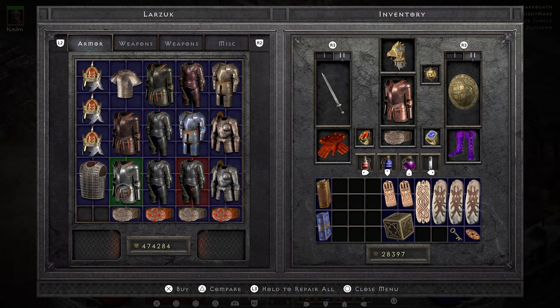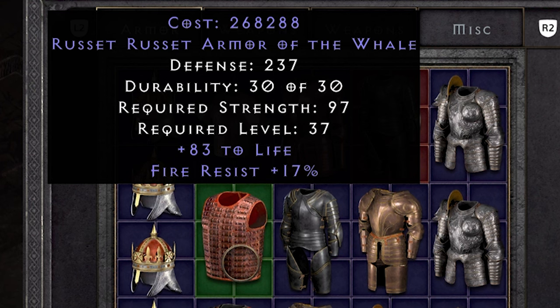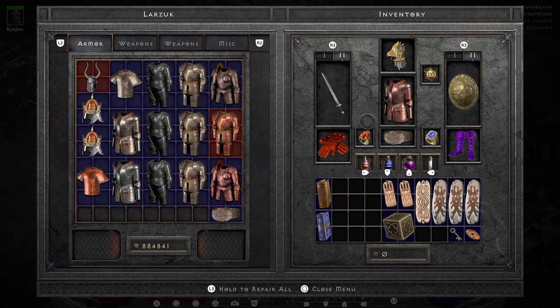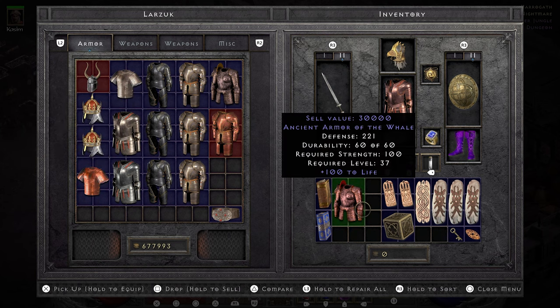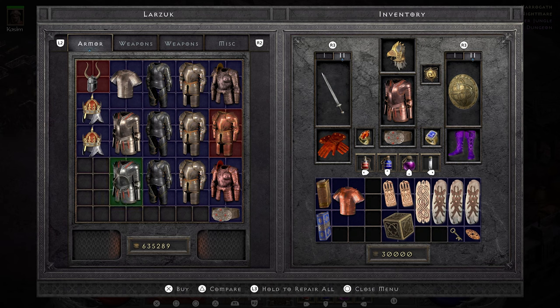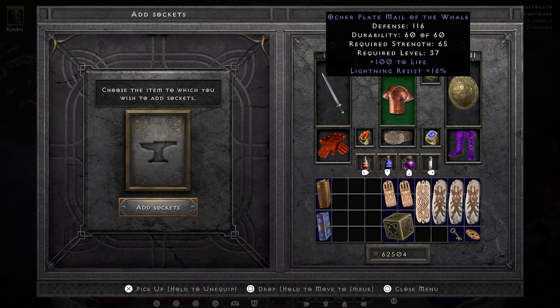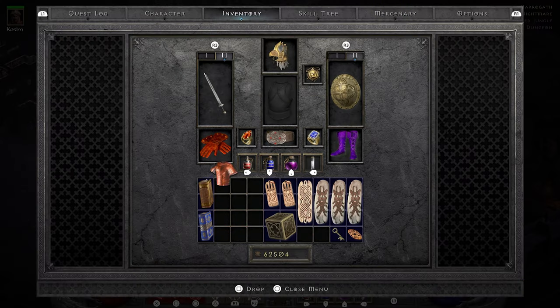During the shopping I also search for a belt. Belts can roll with sockets so I only need to look for the 'of the Whale' mod, and I end up finding one with a bit of cold resist to complement the life. A Russet Armor of the Whale made me laugh — I went ahead and wasted a pile of gold on an Ancient Armor of the Whale, because seconds later I noticed an Ogre Plate of the Whale as well: 100 life and 16 lightning resist. I give it to Anya for sockets; it's a blue item so it can roll 1 or 2 sockets, and unfortunately it rolls only 1, so I put a perfect ruby in there.